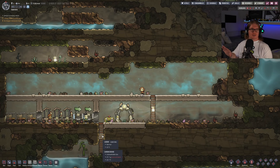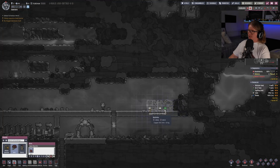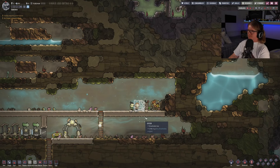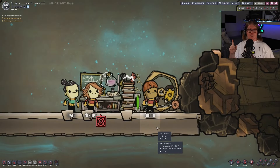Now that the dupes have dug a nice little area up the top here, I'm going to put in power, a research station, and a battery. I'll link them all up with wire. Look at them go. Now that they've built the manual generator, the battery, and the research station, we can get researching.